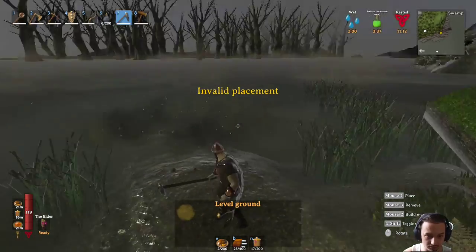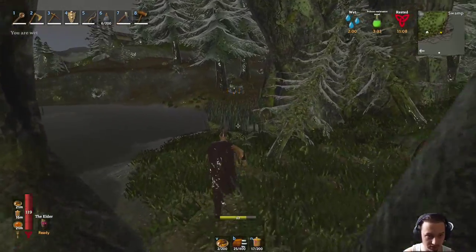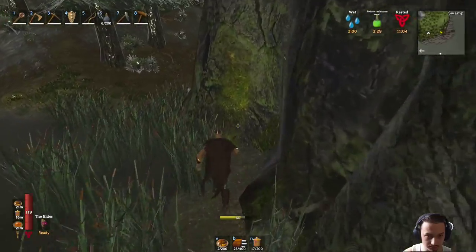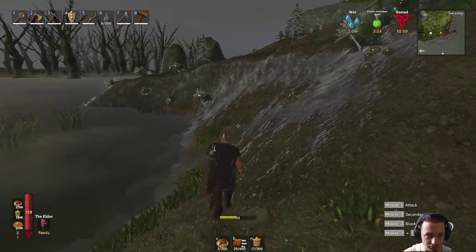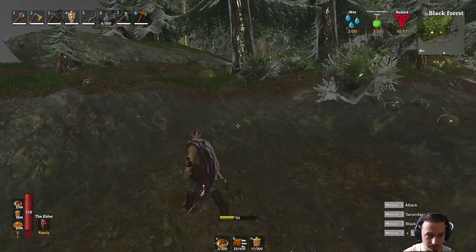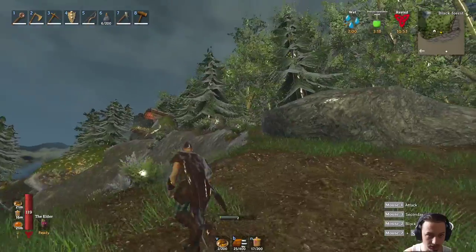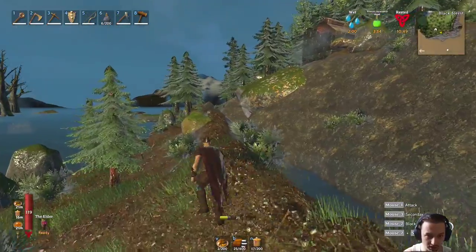It might also be able to go that way - let's head on over this way, see if we can get into the swamp that way. We need to get to some crypts and get some iron going. Okay, so we just took over this little stone spot right there with a roof on it, campfire and portal basically - right above this little clearing here.